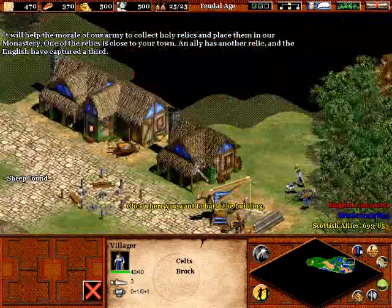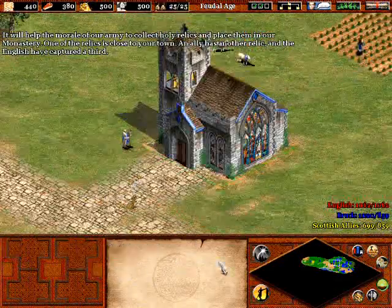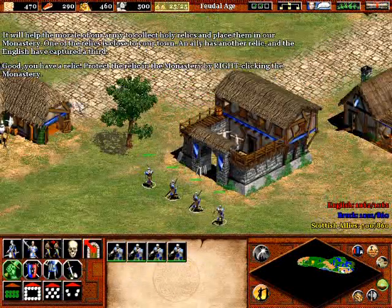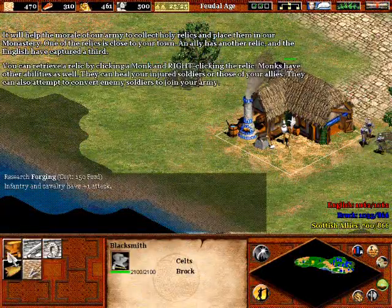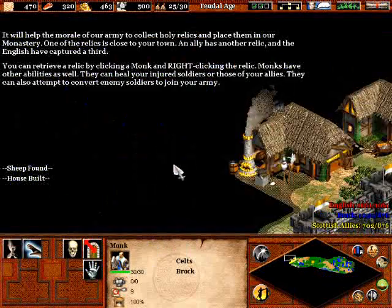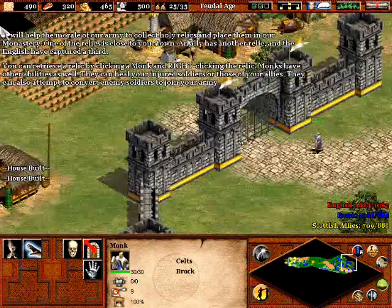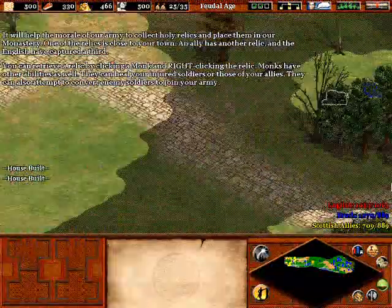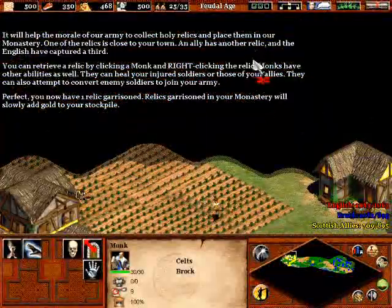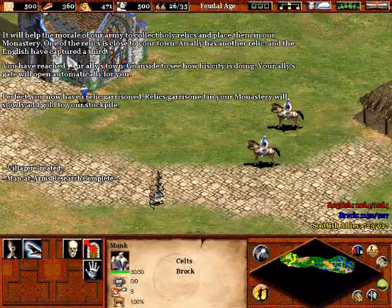The second one is in your ally's base, all the way to the west, where one of my monks will go as we speak. Just get that relic to the monk, and he already got 66% of this mission complete, which is pretty sad, but it's true.